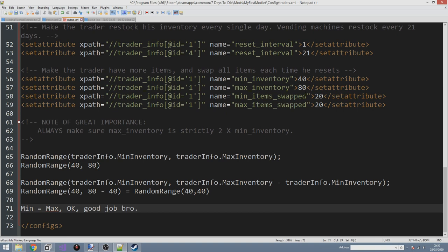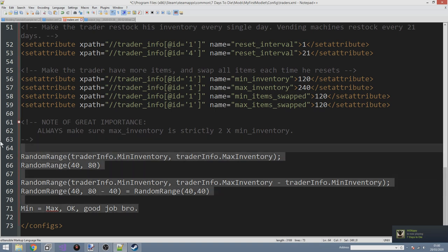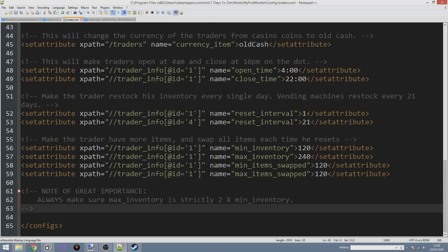So this is why max has to be at least double the minimum. For safety, set it exactly double the minimum. The min inventory is effectively the true amount the trader will stock, so if you want the trader to stock 120 things, change min inventory to 120 and set max inventory to 240. Then for min item swapped and max item swapped, if you want him to swap everything just set both to 120 — that's the bug illustrated.